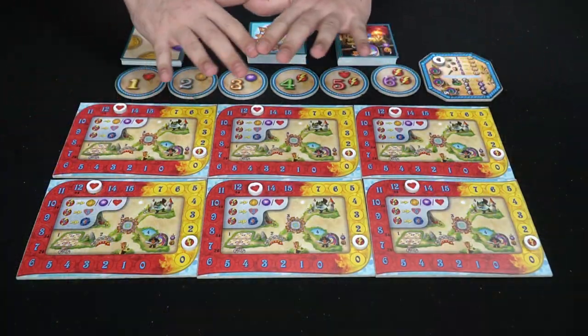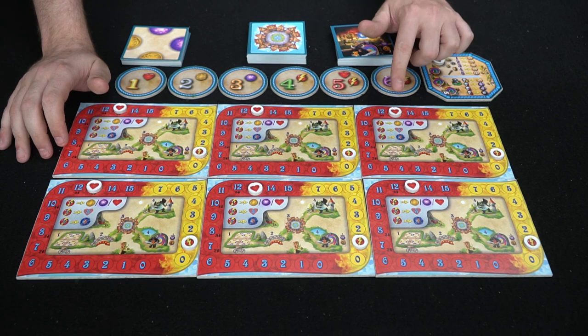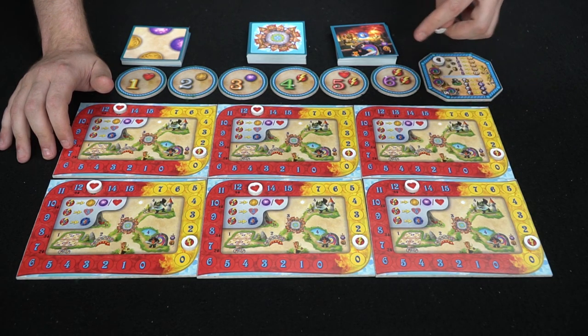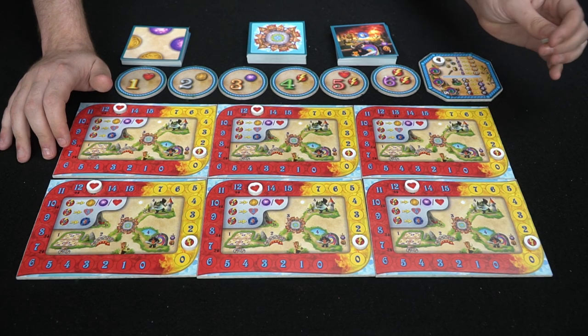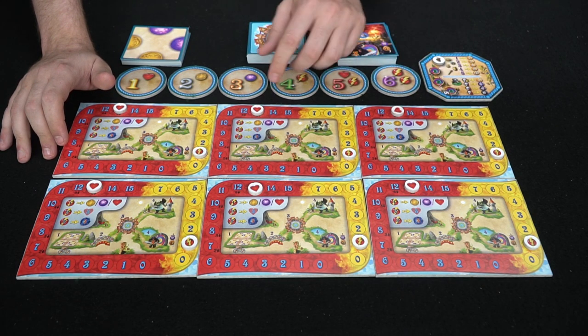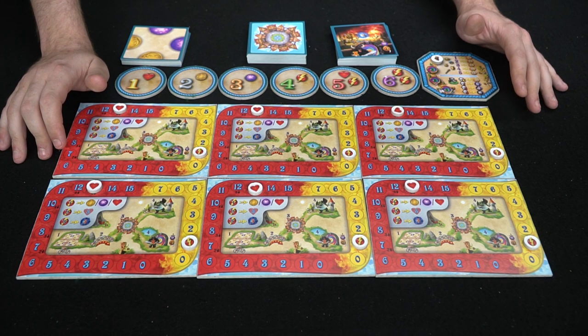Here we have Ultimate Rush and everything included in the game. You're going to get six player boards, enough health markers and energy markers depending on the number of players, and they go from zero to 15. If you hit zero you die. 15 is the highest you can go for health and seven is the highest for energy. Depending on the number of players — two, three, four, five, or six — is where you're going to place your health marker. In a six-player game everybody's set up correctly and then you put the board in front of you.